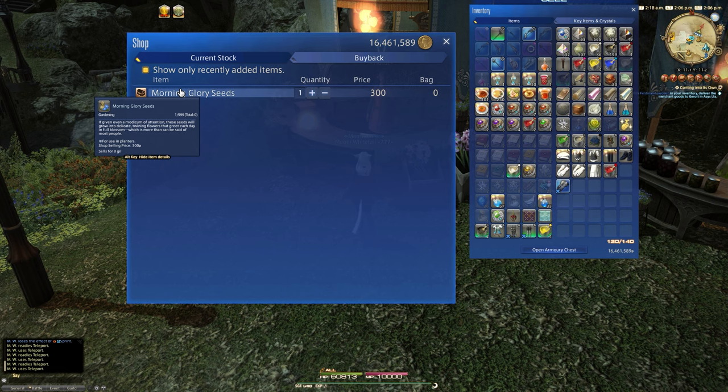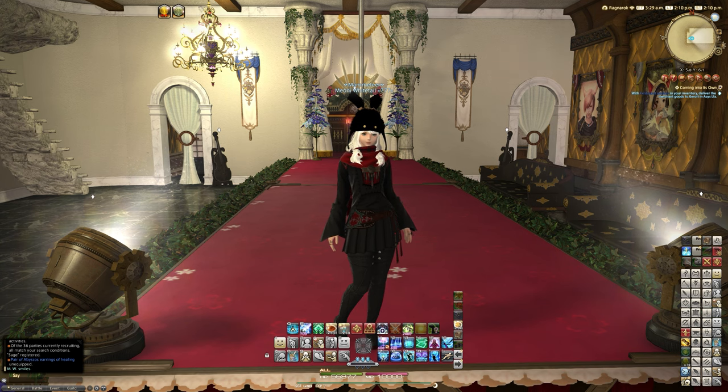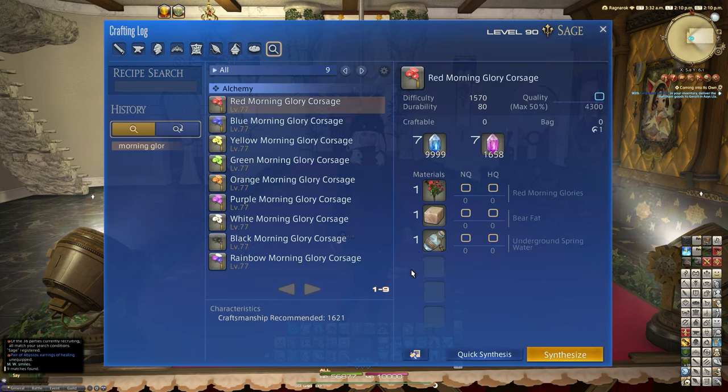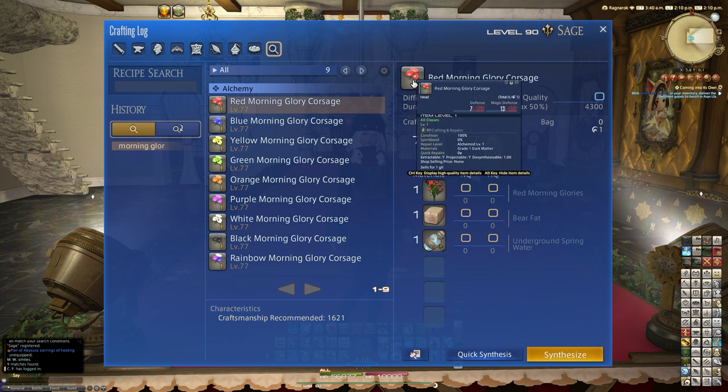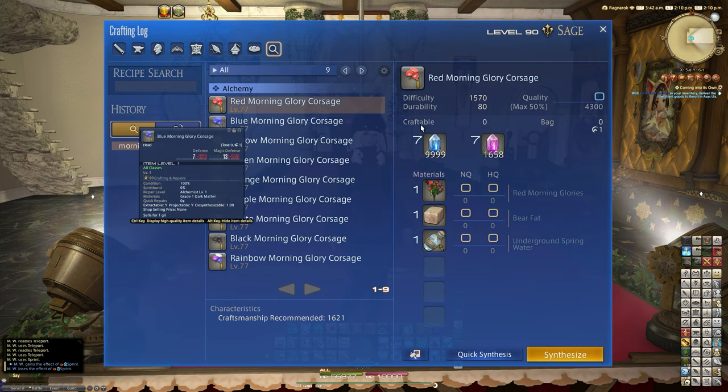So we can grow these in pots, but we're going to go and have a look at the actual helms. These morning glory accessories are crafted with alchemy — all you have to be is level 77, with a typical recommended craftsmanship of 1621. Very easy to make using the actual morning glory color, as well as some bear fat from low-level mobs, and some underground spring water, which is easily obtainable — not very expensive at all. These morning glories are a perfect thing to craft and, of course, make some gil.